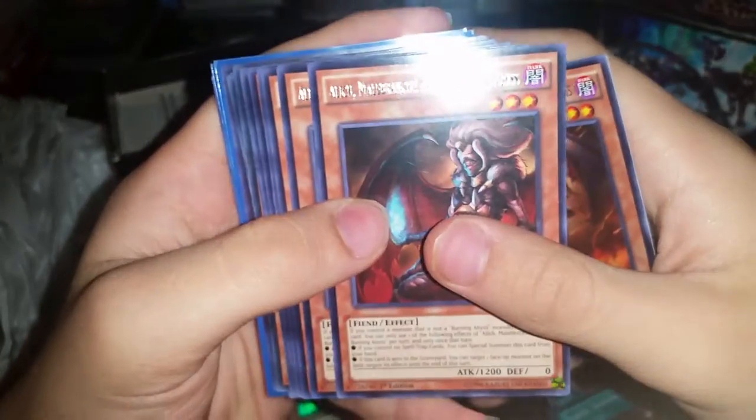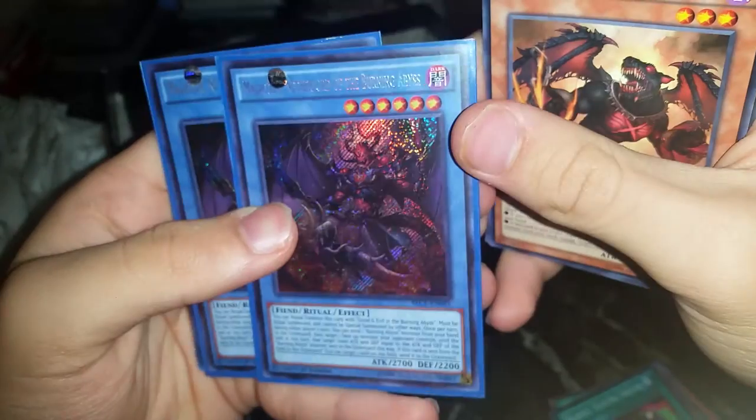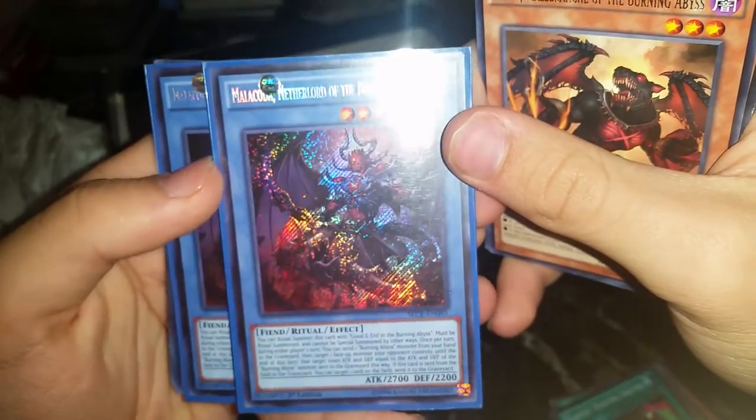Harpy's Channeler super, Hysteric Sign ultra rare, Elegant Egotist, Elegant Egotist, Harpies Hunting Ground super — more Harpy stuff. And then we move on to Burning Abyss — this is amazing. We have not even gone through so many cards. Look at this, this is beautiful — an Alicard, and then your basic Burning Abyss cards. Then more Alicard, triple Graff, and then — oh lord — Malchar of the Burning Abyss, that's a secret rare! Another secret rare: The Traveler of the Burning Abyss. Unbelievable.